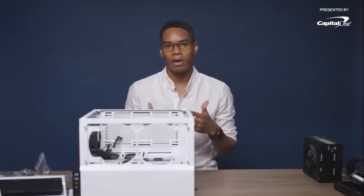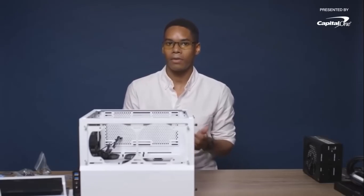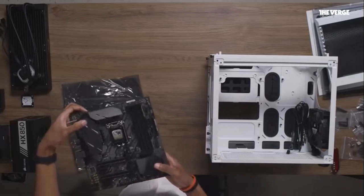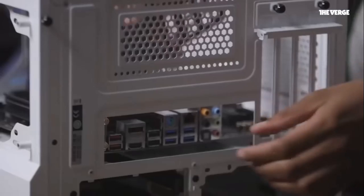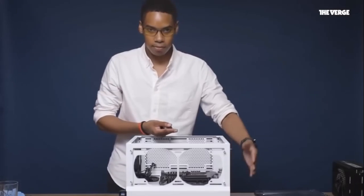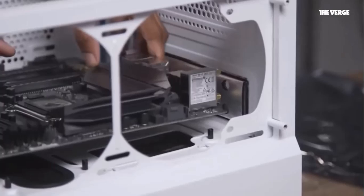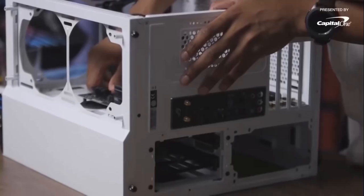Now we're really going to start building by adding the motherboard in. Some notes about installing motherboards — they're really delicate, so be careful with them. Screw in with confidence, but don't screw in too hard, otherwise you could crack the board. I chose Asus's Z370 motherboard for two main reasons: it has built-in Wi-Fi and Bluetooth, and it has support for NVMe SSDs, meaning you can get really fast SSDs that are easy to install. Pay close attention to the brace that goes at the back of the computer — you always have to hammer it in because there's no screw. It just has to go outside of the case and clasp onto the frame, otherwise you can't align the motherboard correctly with the holes.